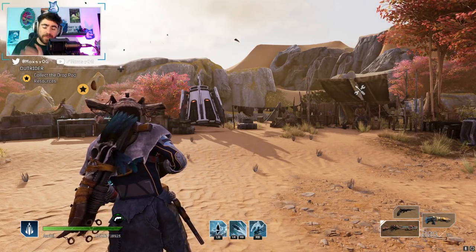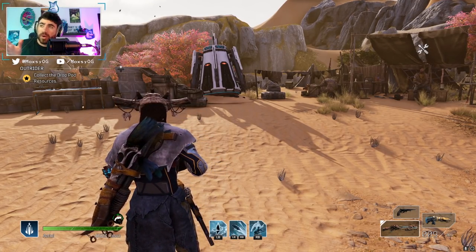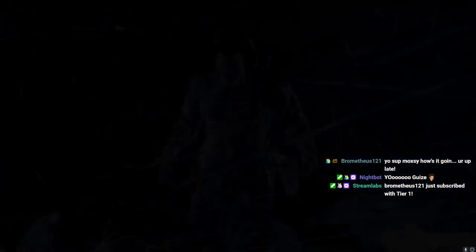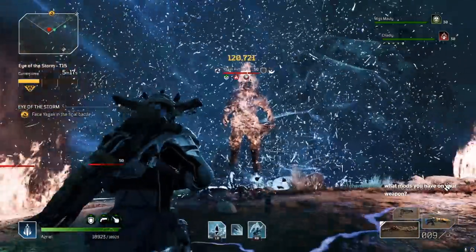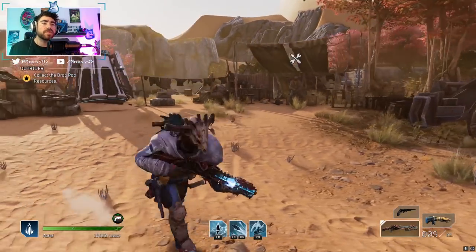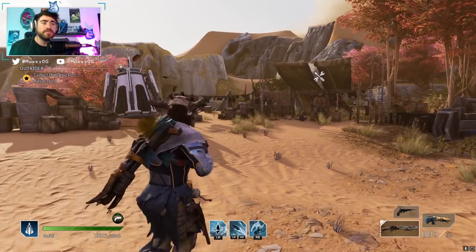I don't expect anyone to have all the exact same gear and rolls as me — I have a ton of hours and was playing with friends. The takeaway should be the strategies you can employ for solo play or with a buddy. The biggest thing about these one-shots on Yagak and Moloch is there are no enemies to kill beforehand, no build-up. You can't use mods like Killing Spree, Sharp Eye, or Bloodlust. You need instant, immediate damage, and there aren't that many great conditional firepower choices.